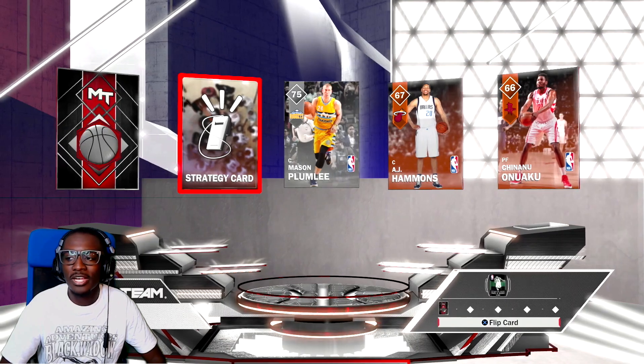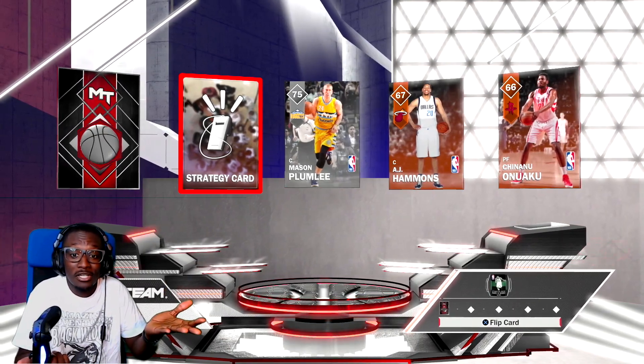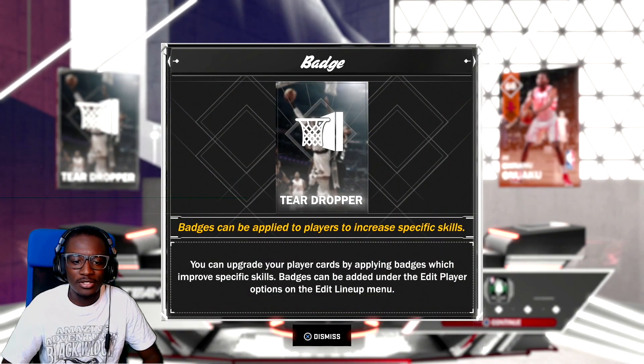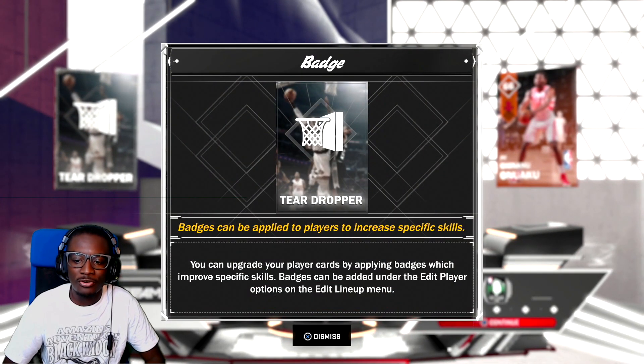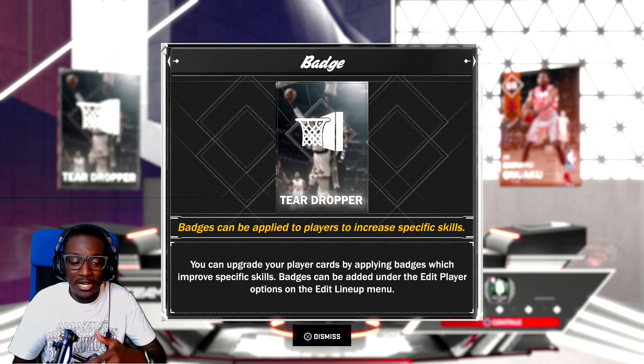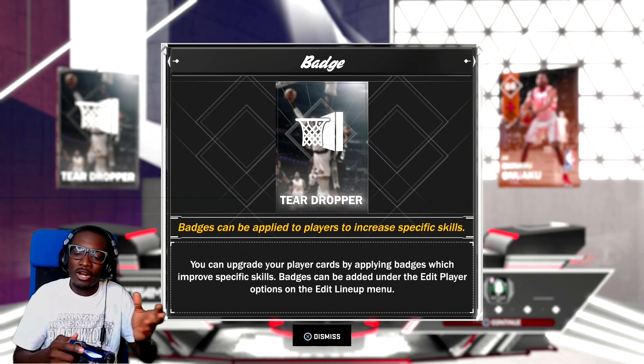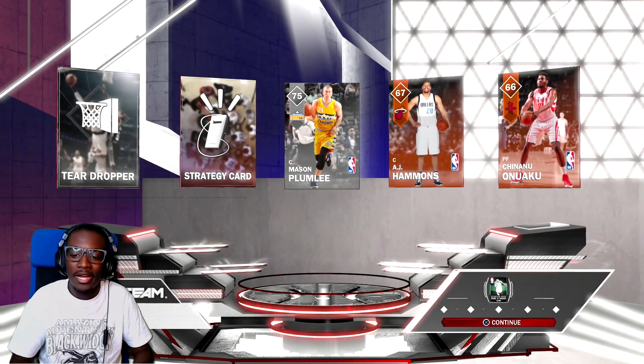I think Jason Kidd is like a bronze so maybe he'll have three for the whole game — I'm guessing. Teardropper badge — badges can be applied to players to increase specific skills. Everybody knows about the badges, even if you're not on MyTeam, whether you play MyCareer, Park, whatever program. I'm not going to talk about that.